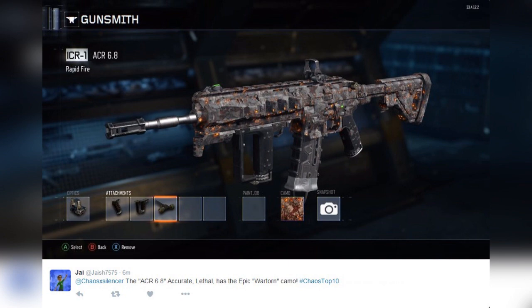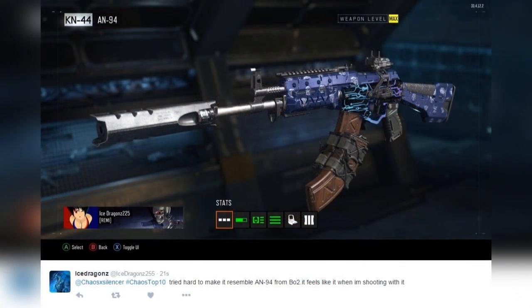Coming in at number 3, from ice_dragons_255 — hashtag chaos top 10. He tried to make it resemble the AN-94 from Black Ops 2. 'It feels like it when I'm shooting with it.' He's got a massive silencer on the end of this thing — I don't know if that's a custom one or a variant or what it is, but he did good. He turned the KN-44 into the AN-94. I like it.